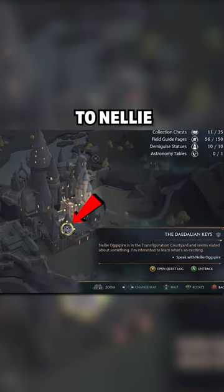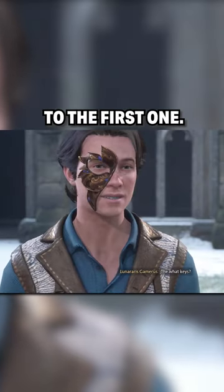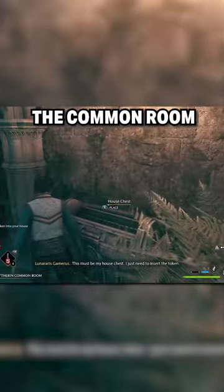Start by talking to Nelly in the Transfiguration Courtyard. She will tell you to find 16 keys, and the first waypoint will direct you to the first one, but the remaining 15 are hidden with no waypoints. Unlock this first cabinet, take the token, and put it into your house chest, which is found in the common room.